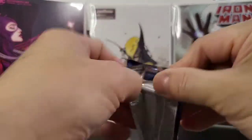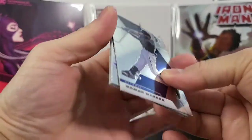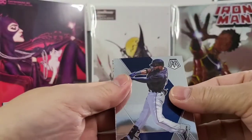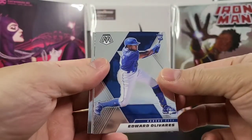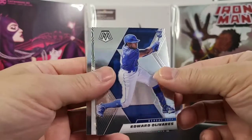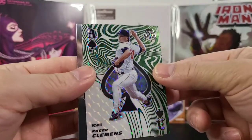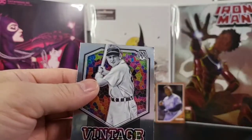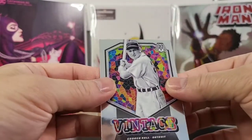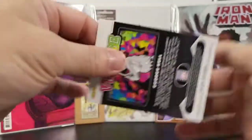Okay, next one. You got a Nick Mazzara. Edward Olivares rookie card. Got a nice ace card of Roger Clemens — should be in the Hall of Fame, but you know, PED. And a nice vintage George Kell. That is cool. Nice vintage card.